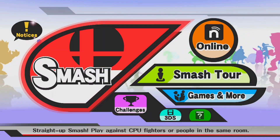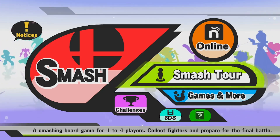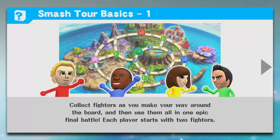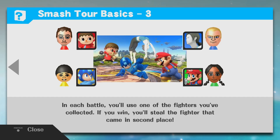Hey guys, it's Adam aka Swimmingbird and welcome to Super Smash Brothers for Wii U. Today we're trying out the new Smash Tour mode. This is a frantic board game where you compete to collect fighters, stat power-ups, and special trophies. You'll go around a game board — it's kind of similar to Mario Party — and it's really fun, so let's give it a try.